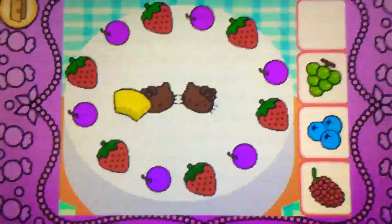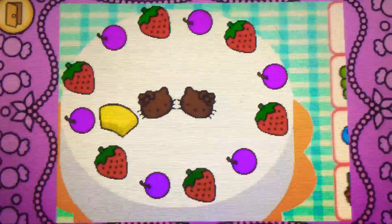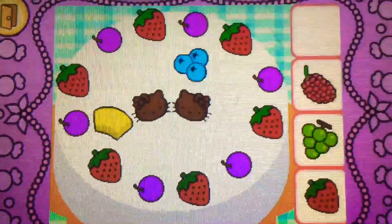Drag the pineapple on top of... It's pineapple. It's yellow. Drag the blueberries on top of... Yes! They're blueberries. They're blue.